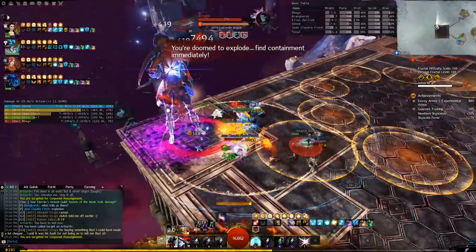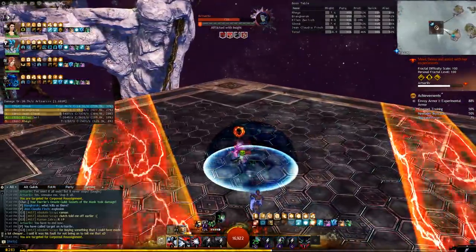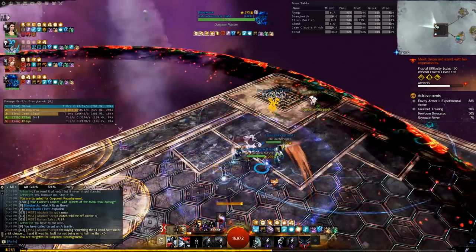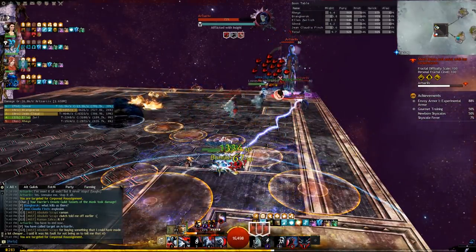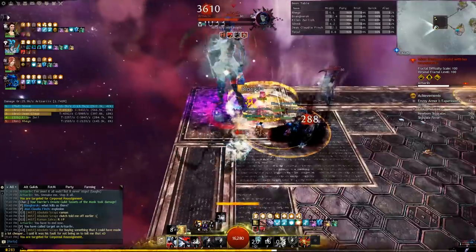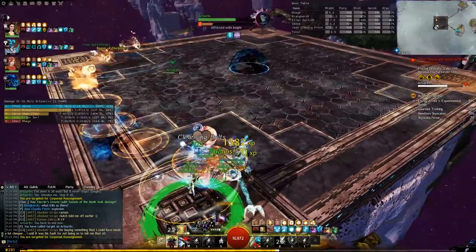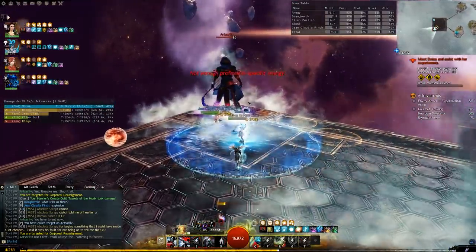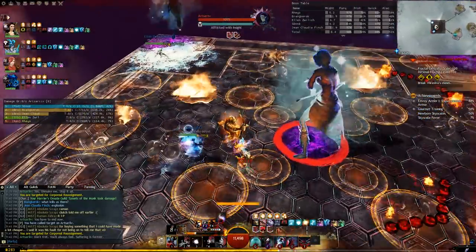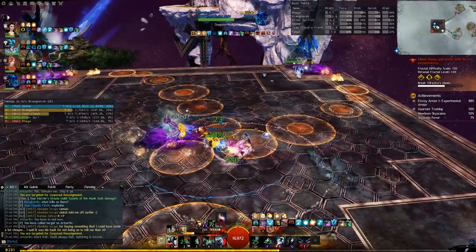Familiarize yourself with the current meta. For effective builds, you can refer to MetaBattle — this covers more general builds including healing and more casual or easier-to-build options. If you're looking for something more optimized, use Discretize.eu. They run speed clears and provide builds most effective and optimized for Fractals. Both links will be in the video description.